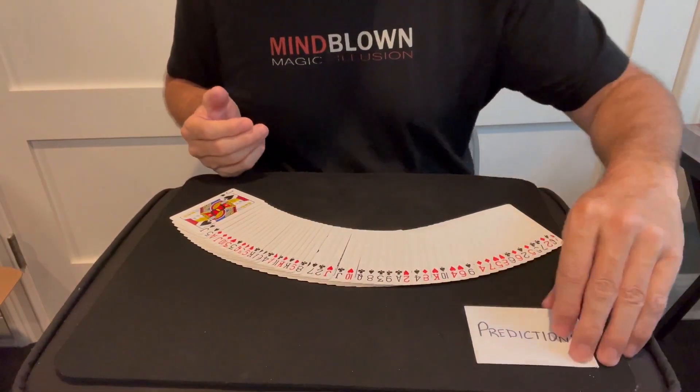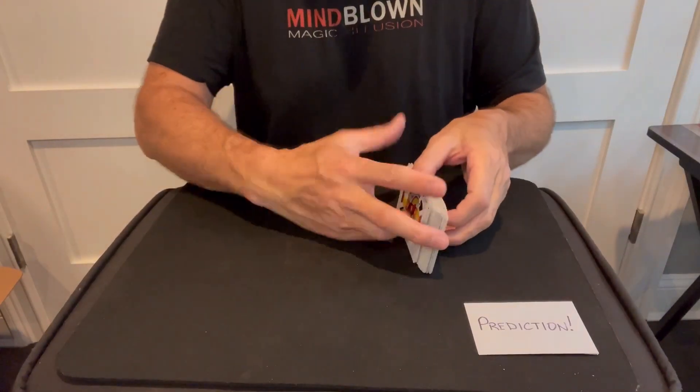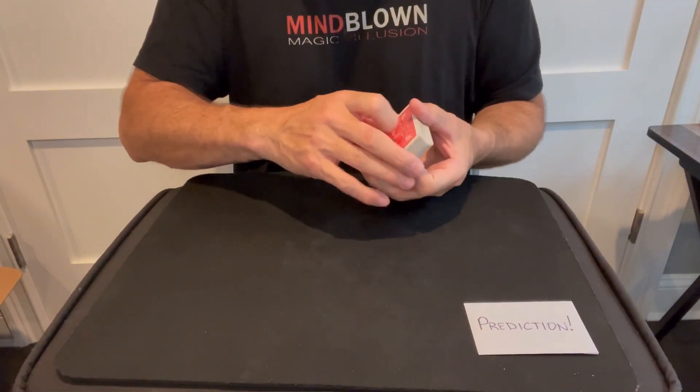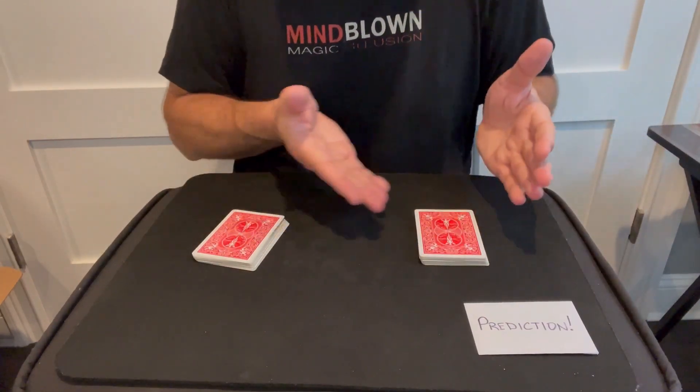For this trick we're going to use a deck of cards, and I have a prediction that'll be sitting on the table the entire time. I'm going to square the deck up and cut it into two packs, and I'll ask the spectator to select one of the two packs, either one. So let's say they pick this one.